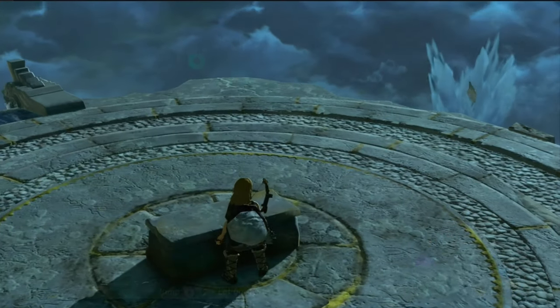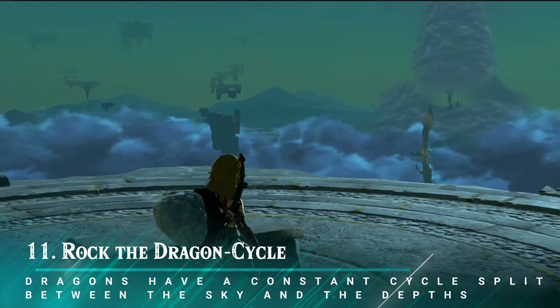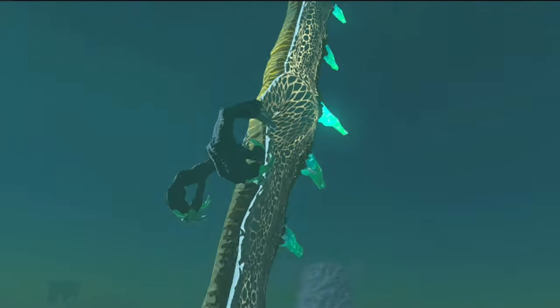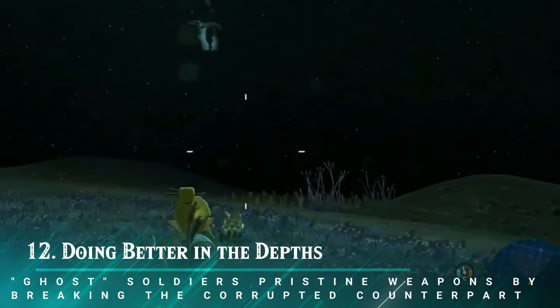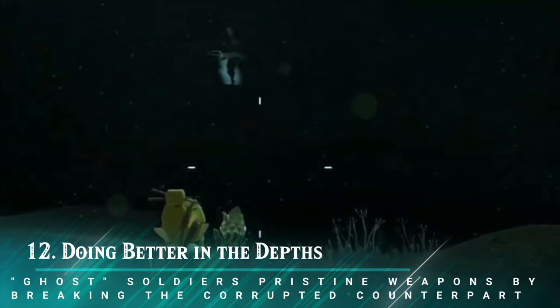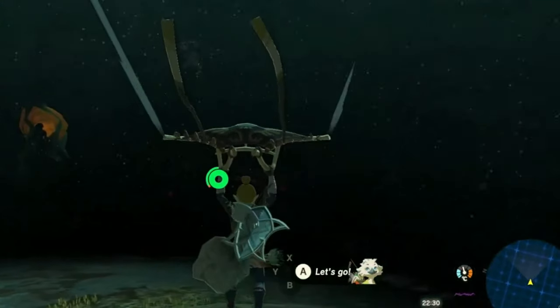Tip eleven: rock the dragon. The dragon movement paths are totally different from Breath of the Wild, with a constant cycle split between the sky and the depths — and no amount of sleep will reset their positions. Down in the depths, keep your weapons in top shape by planning ahead. Ghost Soldiers in the depths have pristine weapons, but they can only give them to you if you've already broken the corrupted counterpart. Smash those gloomy enemies and go from zero to hero with a shiny new blade from the Gerudo Ghost Soldiers.